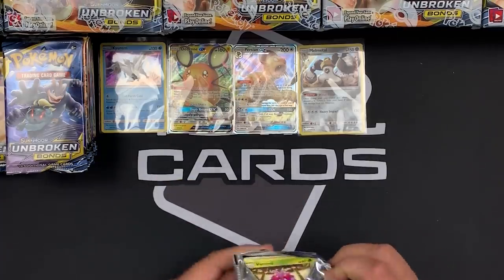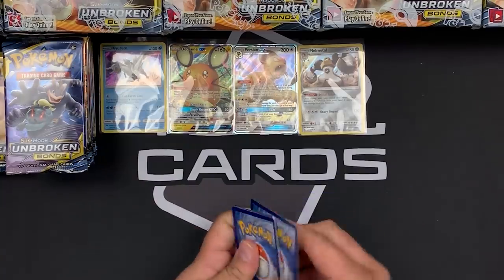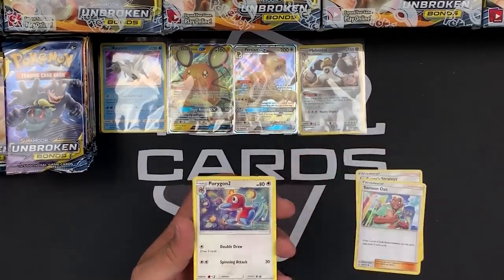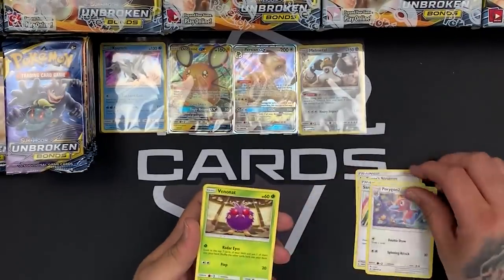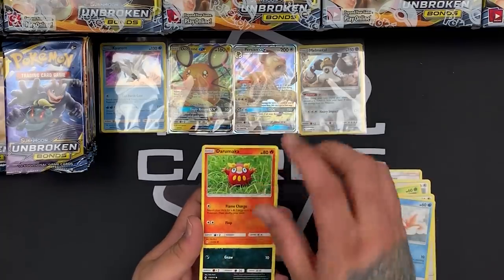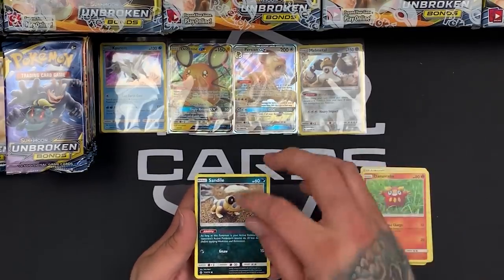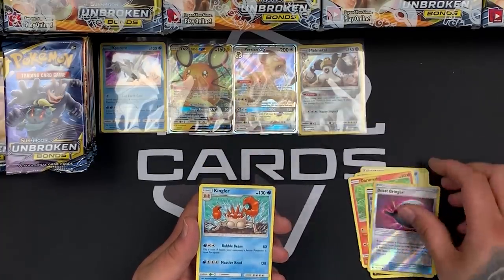Another green card — we have Lieutenant Surge's Strategy, Samson Oak, Porygon 2 which looks so cool, Venonat, Rattata, Goldeen, Darumaka — looks very similar from Black and White, I think there was artwork with him in the grass from Emerging Powers. Our reverse is a Beast Bringer and our rare is a Kingler.